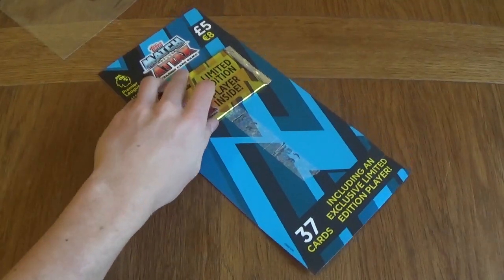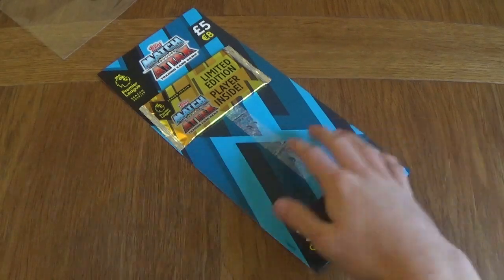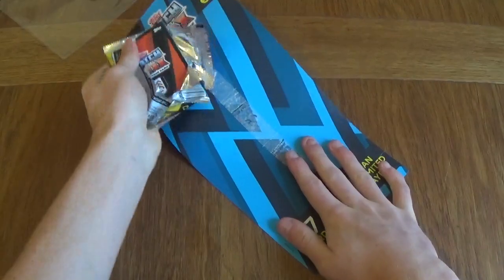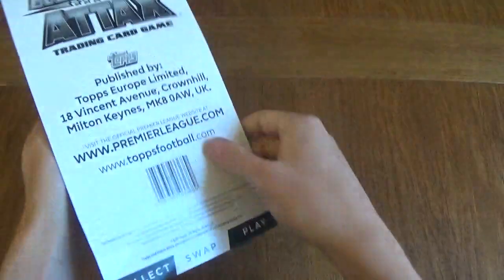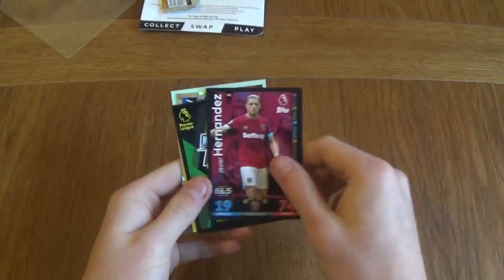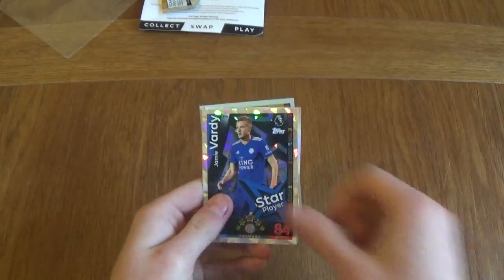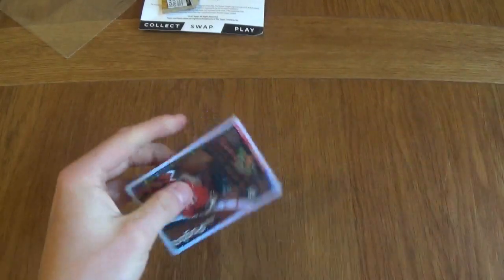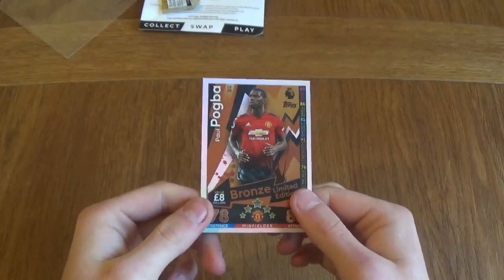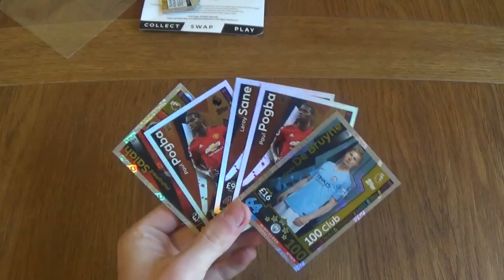And moving on to the guaranteed limited edition pack — let's see what we get in this one. So we've got two bronzes so far, let's make it something different. Got Anguisa, Hernandez, Hart, De Gea fan favourite, Vardy, Delafayu. And it is a Pogba bronze limited edition again. So, I'm quite happy with that guys. It's been a nice pack opening — two 100 clubs, two bronze Pogbas, and one Leroy Sane.